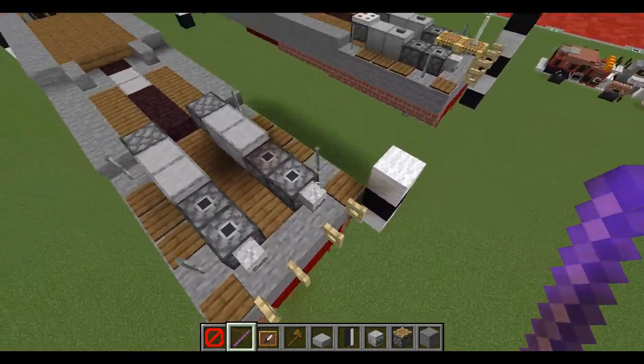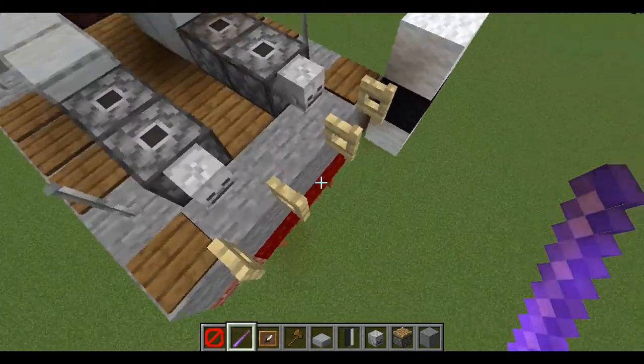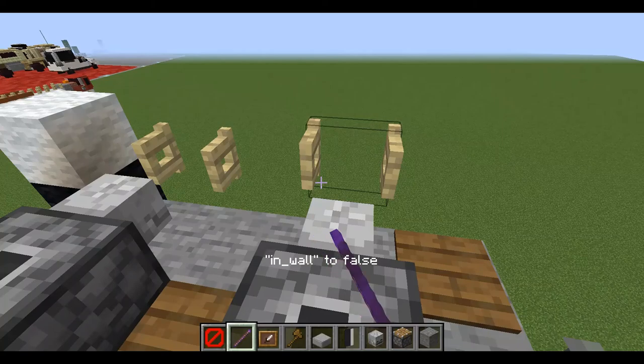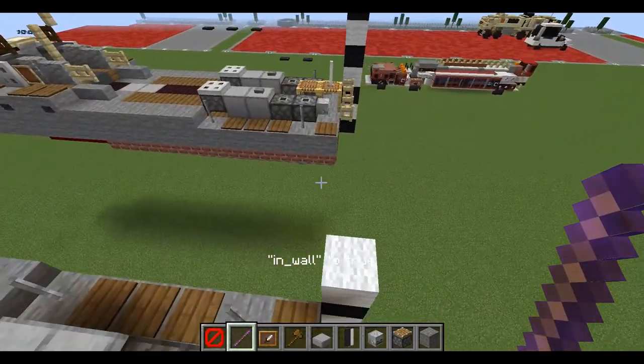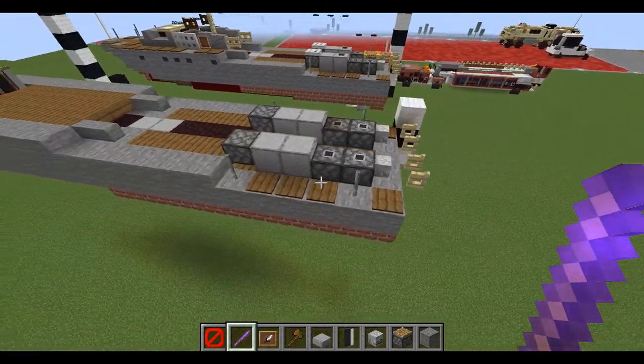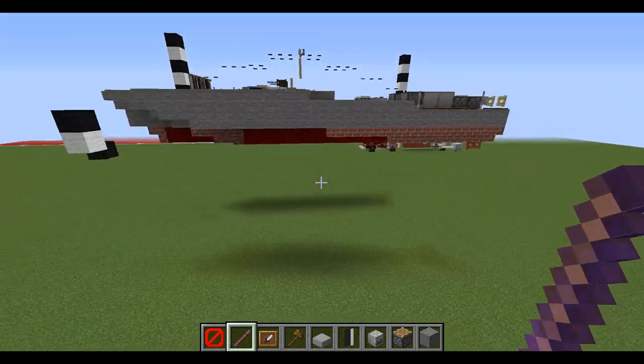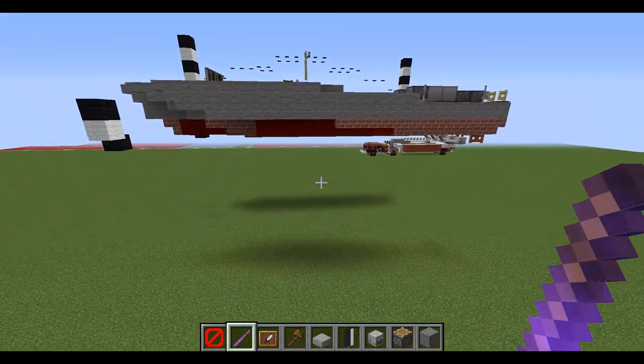We're going to have two gates at the back, opened up — in-wall true. So with that done, we'll finish up the third layer and move on to the fourth layer.